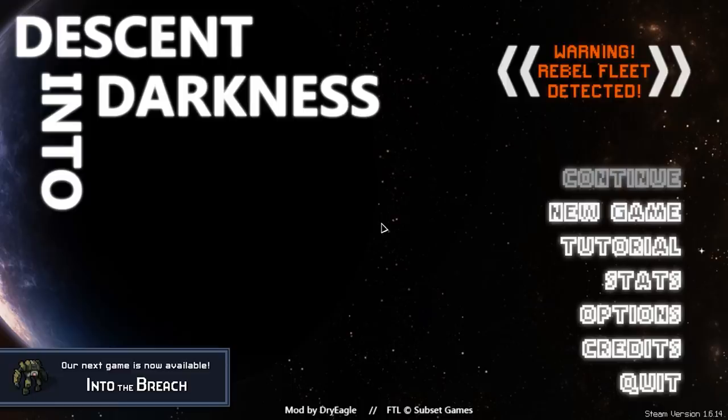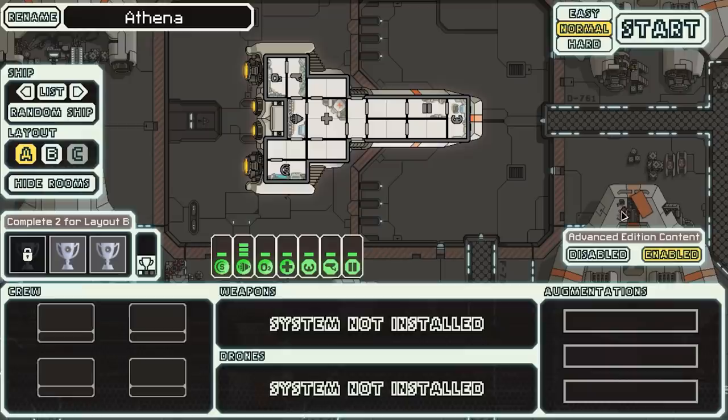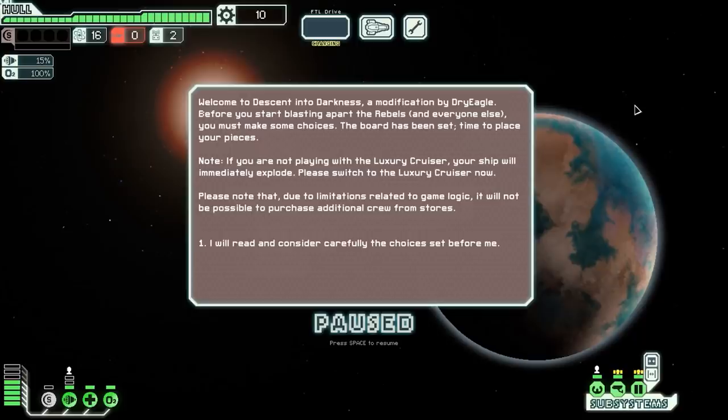I've really been enjoying playing some more FTL lately — definitely been enjoying the mods, even though Captain's Edition is pretty hard and we lost our last run. Hopefully we'll have a bit more luck with Descent Into Darkness. Interestingly, in this mod you only have access to one ship type called the Athena, and you may notice it has no systems, crew, weapons, augmentations, or anything. There are apparently going to be some options right at the very beginning. Welcome to Descent Into Darkness — a modification by Dry Eagle.